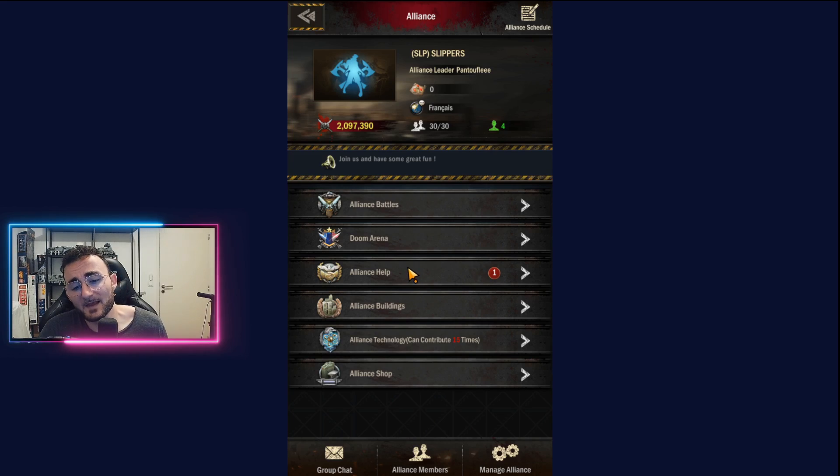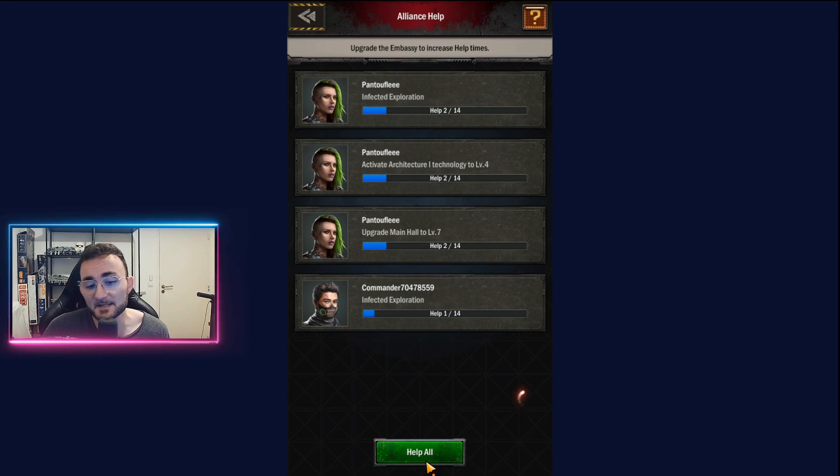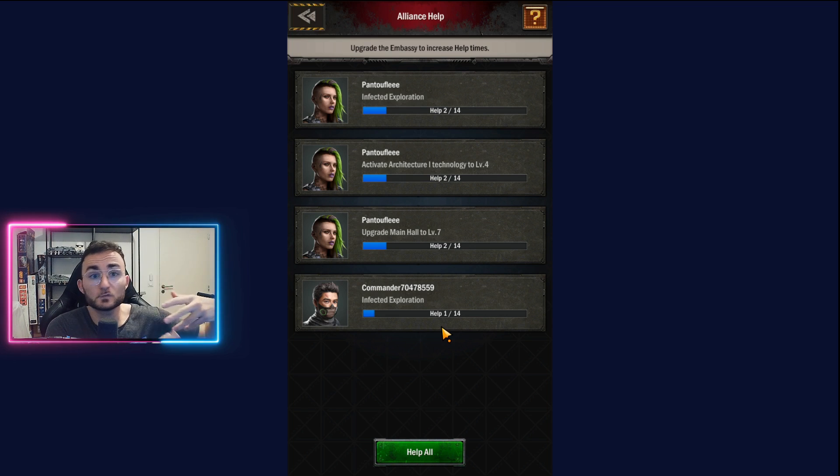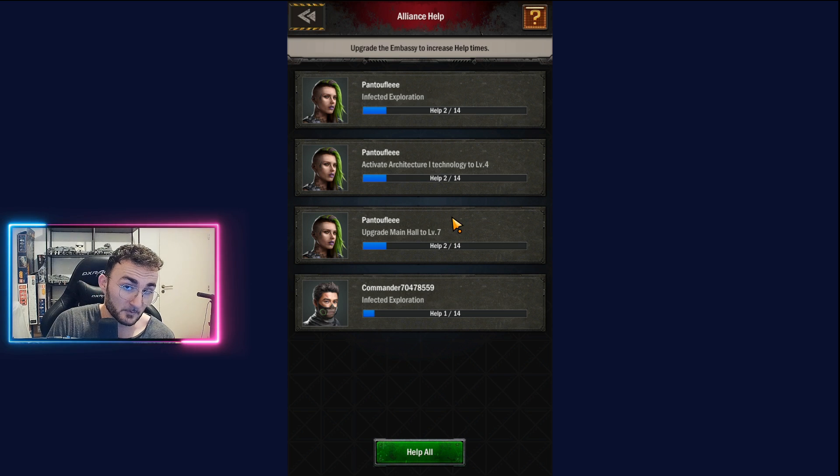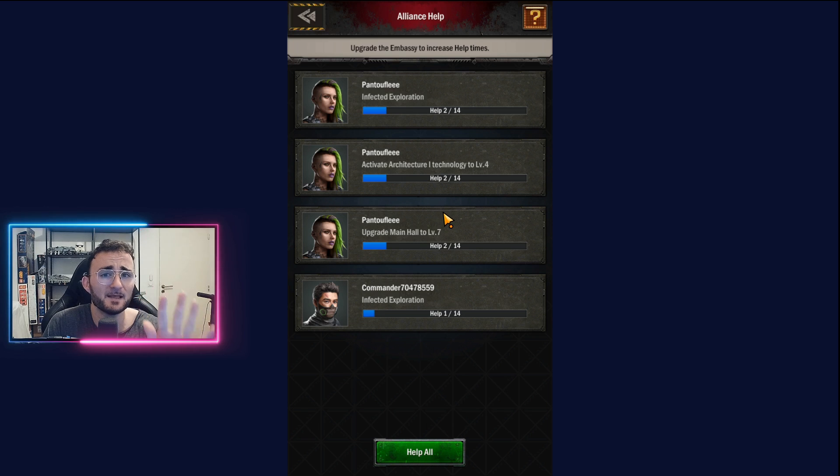To do that we have many tools available. There is the alliance help feature — basically every time you're doing research, building, or training troops, your alliance can send you help up to 14 different times. This will increase over time as the alliance levels up, but at the beginning it's 14 — and each one of those drops your timer down by five minutes.